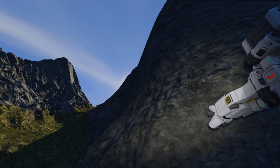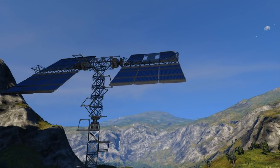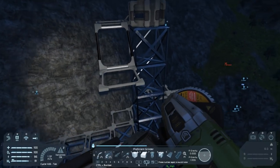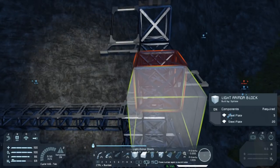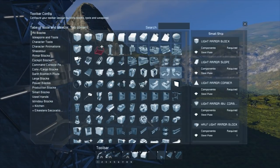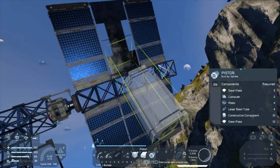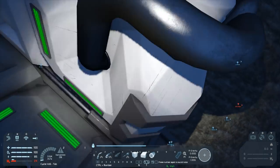G'day and welcome back to Space Engineers Survival. Last time we were waiting for the solar panels to lose all their power so that we could do a significant upgrade, and it looks like we're almost at that point so we can start doing a few preparations. It looks like we've lost power now so I'm going to take over control of these from the programmable block by turning the programmable block off.